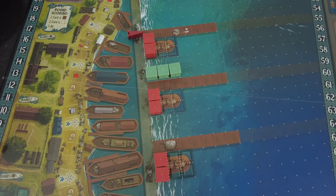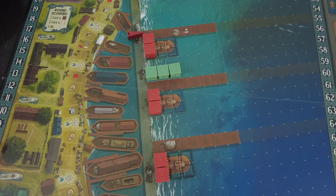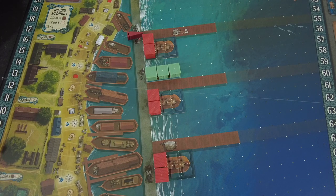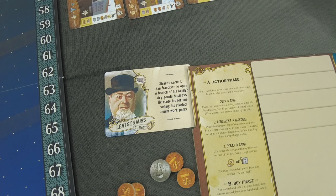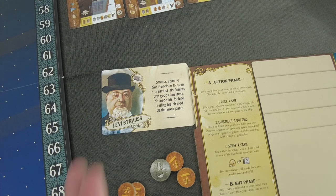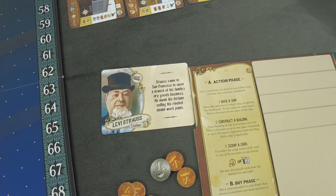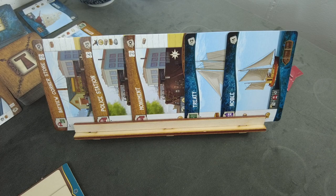You're kind of free to choose where the sole proprietor's ships are placed on which side of the wharves. You start the game with the three-size ship and three structures on them, so in theory you could start building a size-three building right off the bat. Because I decided to play as Levi Strauss and not using the advanced side, I get to start on seven victory points. Strauss came to San Francisco to open a branch of his family's dry goods business and made his fortune selling riveted denim work pants. His starting bonus is one piece of wood.